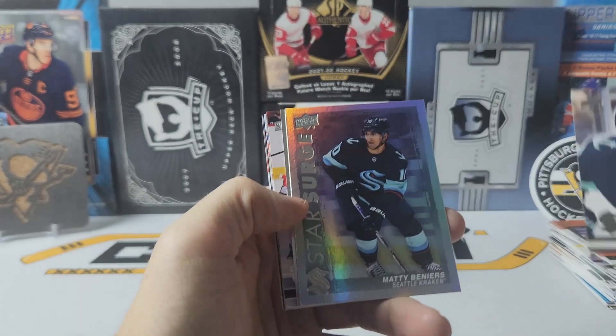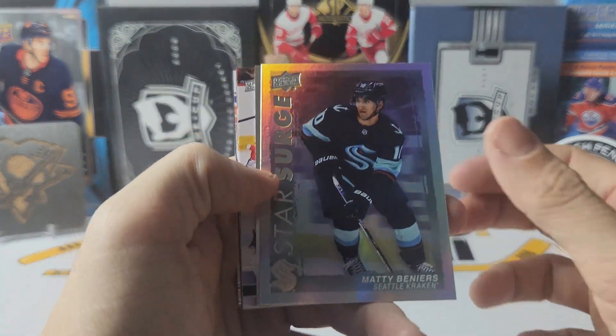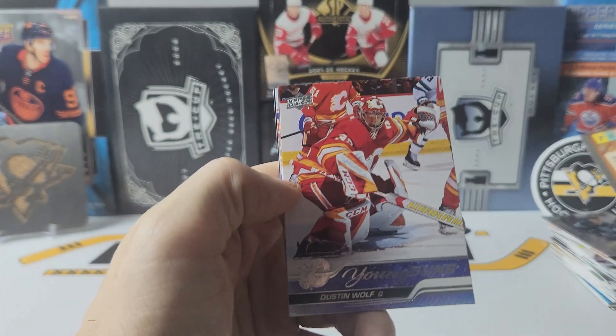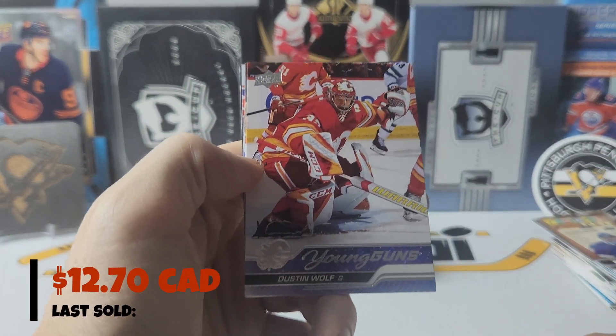And we have a star surge of Matty Beniers. Teacher's pet of Andrey Vasilevsky. And our young gun is — there we go, a half decent one — Dustin Wolf.